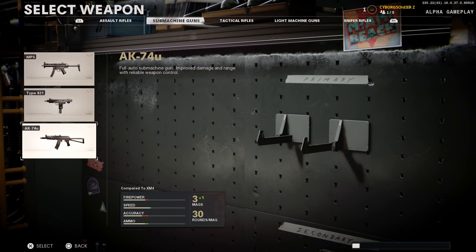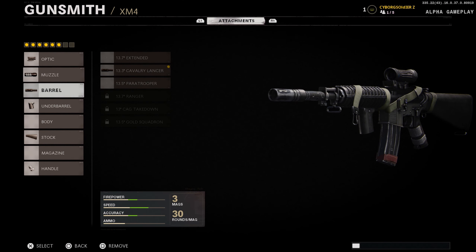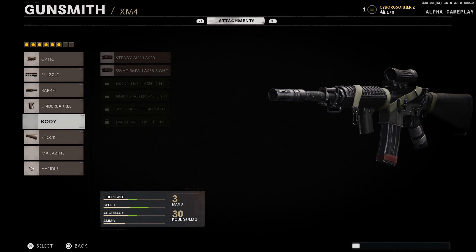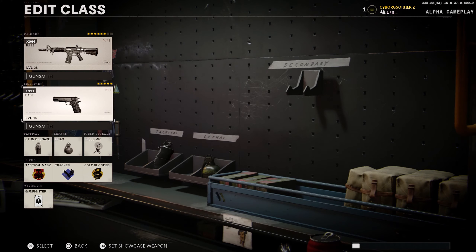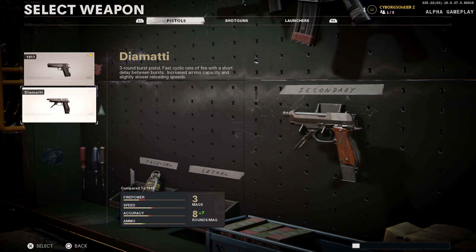Here are the sniper rifles and I have a feeling everybody's gonna be using them. You can go to Gunsmith and put up to eight attachments — it's kind of insane compared to Modern Warfare. And that there is the Renetti.